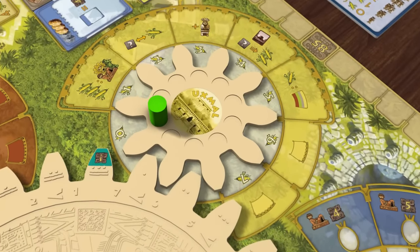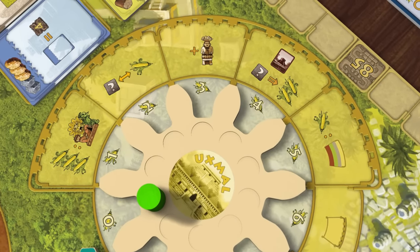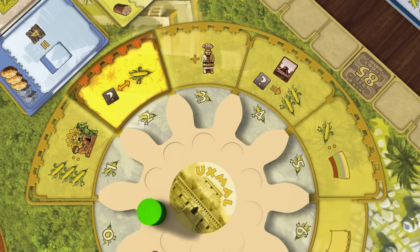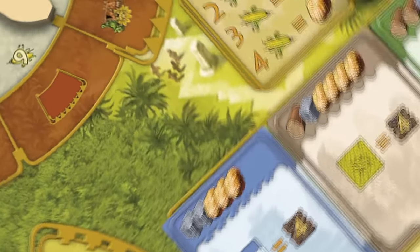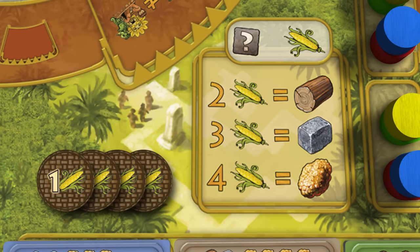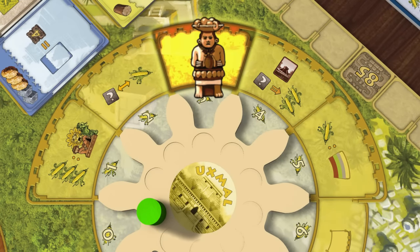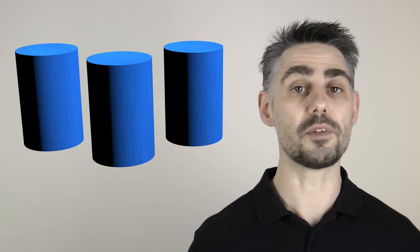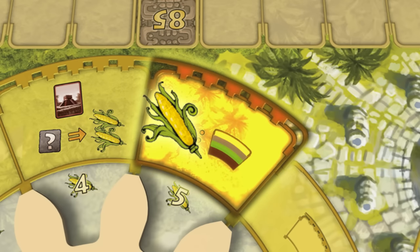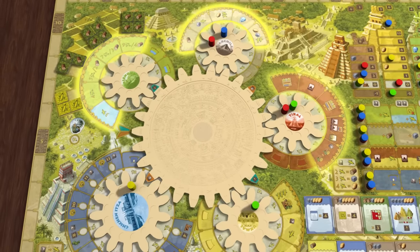Uxmal is the commercial hub, where you can perform a variety of actions. This space allows you to pay 3 corn to move one of your markers one step up on one of the temples. This space is the market — you may exchange resources for corn as many times as you like, using the conversion rate shown. For example, I could exchange 3 gold for 12 corn, and then use 8 of that corn to buy 4 wood. This space allows you to take an extra worker which you keep for the rest of the game. Extra workers can be very useful, but remember the more workers you have the more corn you will have to pay when it's a food day. This space is for constructing a building, but instead of paying the normal cost in resources, you pay 2 corn for each resource required. You cannot use this action to construct a monument. And finally, this space allows you to pay 1 corn to perform any one action on any space of either the Palenque, Yaxchillan, Tikal or Uxmal gears.